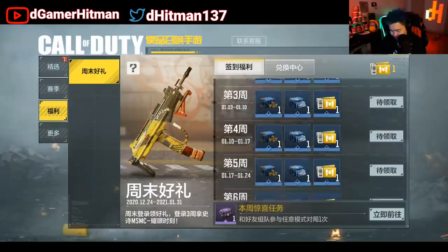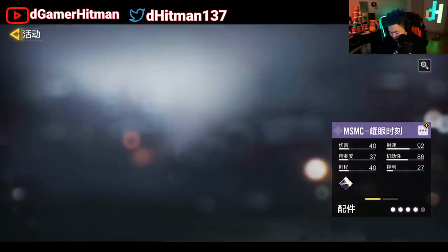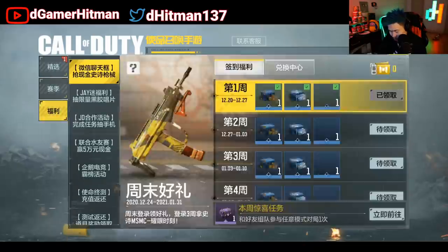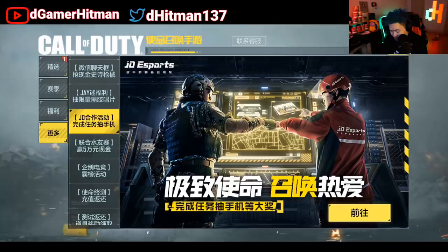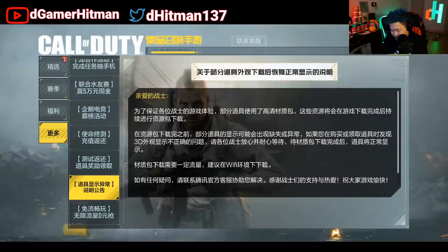There's a cool daily login ticket system here. Every day you log in you get tickets, and after around six days you'll have six tickets which you can use on crates or on the MSMC — I believe this is the rosy one we got for free. You can also pull for crates to get the battery skin. There's another tab here featuring Jay Chow, a famous singer in China, with a lot of cool content.